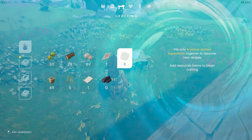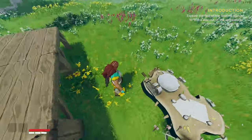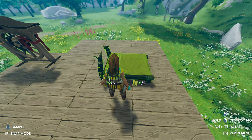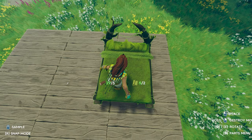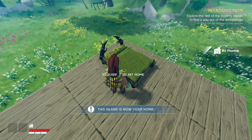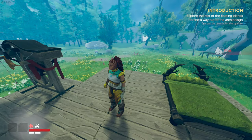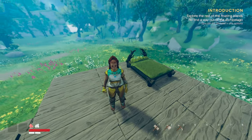Let's put down a bed since we have the materials, and rotate it into position. Now we can sleep and set home here — hold E and this island is now your home, so if we die, this is where we spawn. It's raining — oh, we're getting wet, so that means something. Maybe we should start building a proper house.